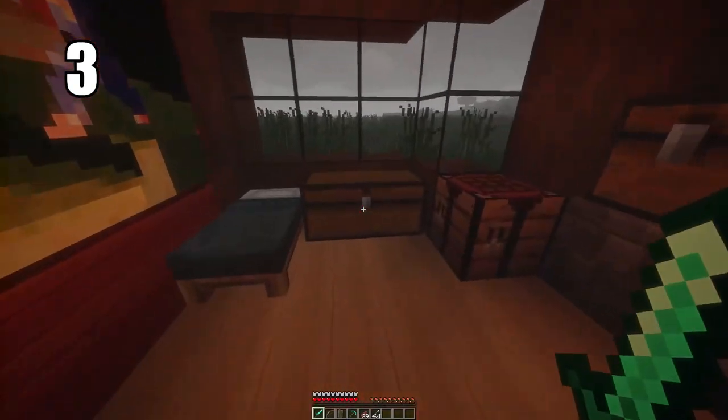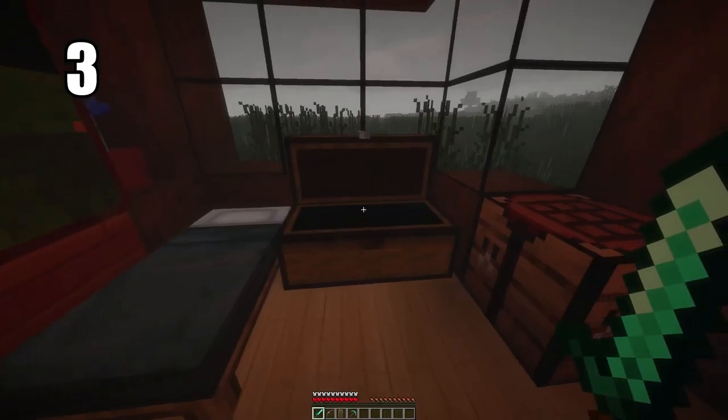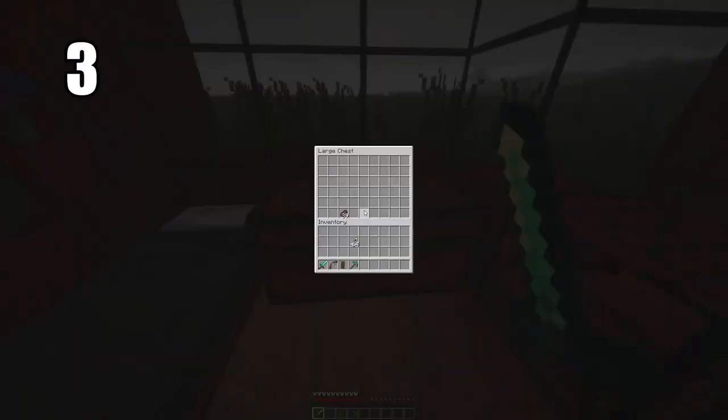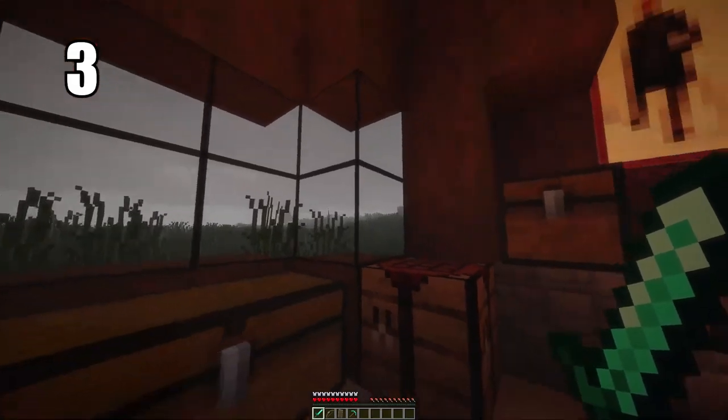Tip number three: putting two chests back to back makes a double chest, and they're unbelievably useful. You have so much room — pretty much more than you'll ever need. You can have an entire storage area of just double chests. They're easy to pull from and look stylish, so there's no reason not to have them.